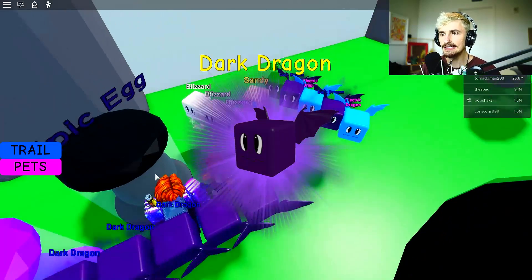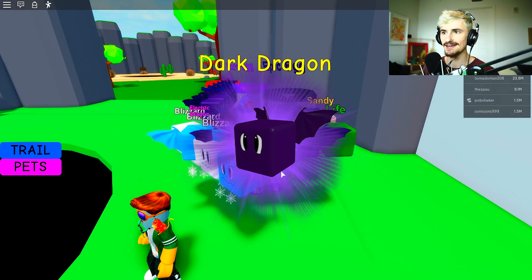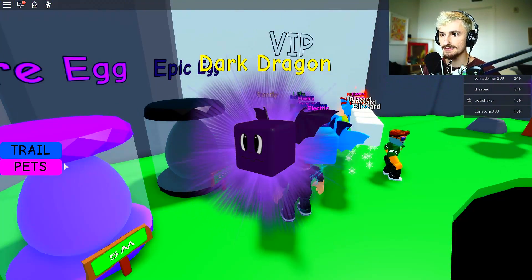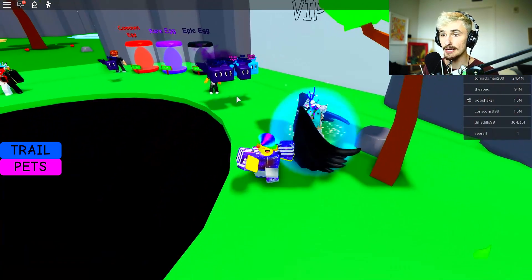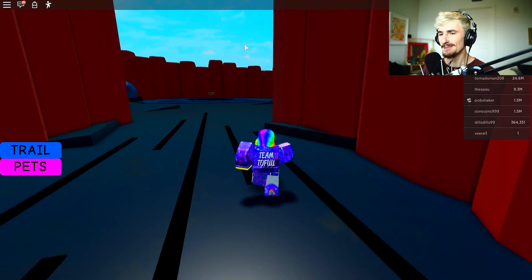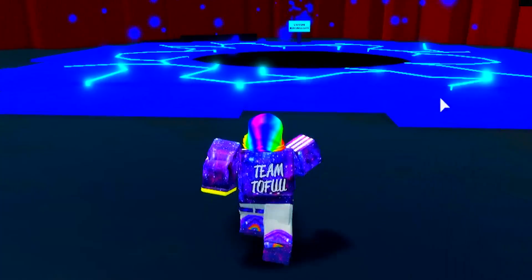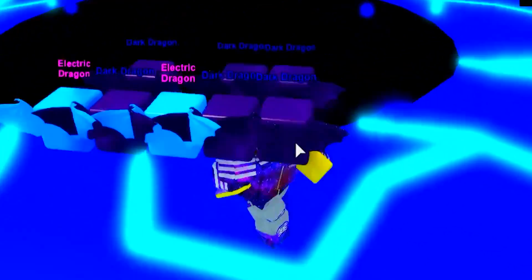Another dark dragon! This is insane — our luck is so good right now. We're just pulling the best things. That's like four of these in a row. Look at our inventory — we are rocking basically only the best pet in the game. We have 1.4 billion oofs and we are about to jump into the eye of God. That's literally what it looks like.